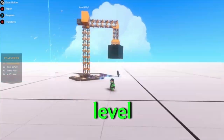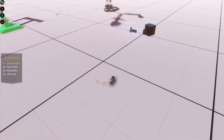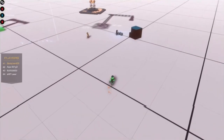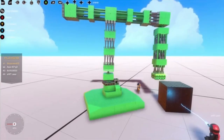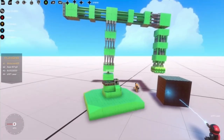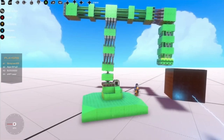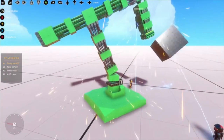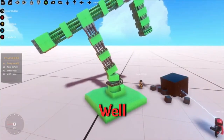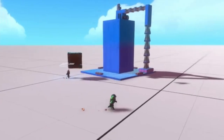The weight challenge begins. Aqua passes level one. The speaker attempts it too — there's debate over whether the crane is actually holding the block or just making it levitate. Eventually the speaker is declared successful on level one. Then it's Bleeg's turn for the big weight block.